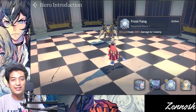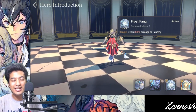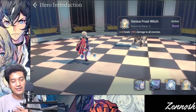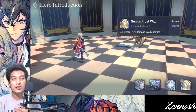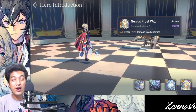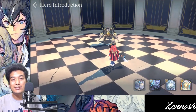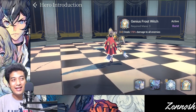Bernadette's first skill deals 300% of damage to one enemy — a very good nuke right off the bat, actually better than Baraka's first skill. Her second skill, Genius Frost Feeds, deals 178% of damage to all enemies — that's the AOE attack. I really love AOE attack because in story content progression you really want a unit that can control the crowd efficiently, and Bernadette can really provide that.